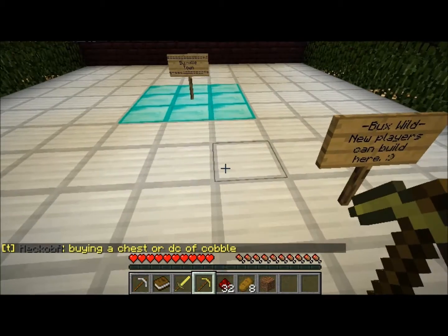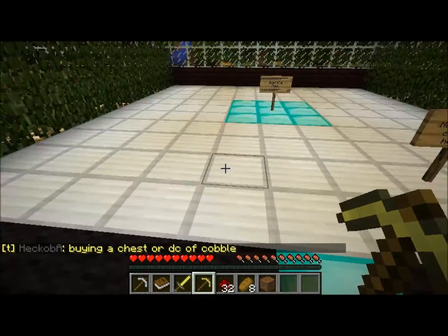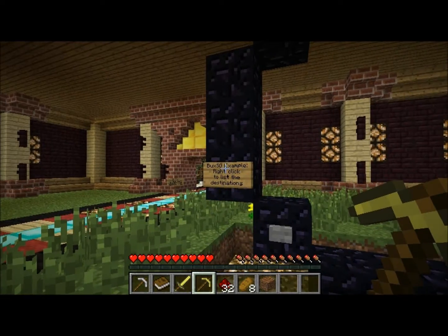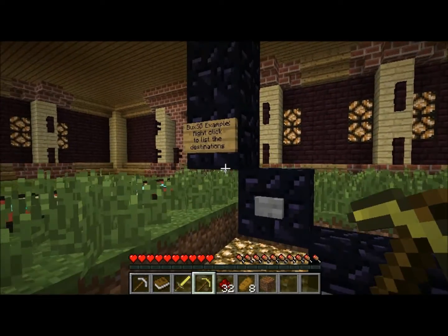There's a map showing the main world, Buxville, the wild where new players can build, and the town. I wonder if those proportions are correct. There's also a stargate — an interesting shape; most are rectangular but I like this one, looks pretty nice.